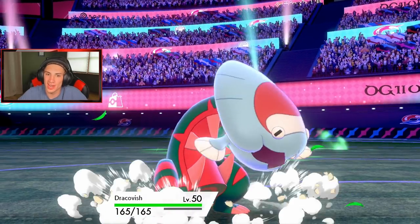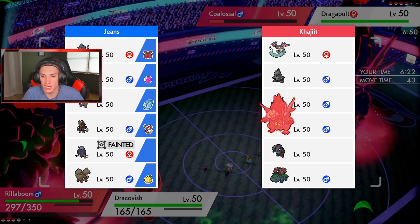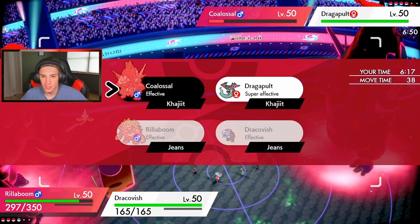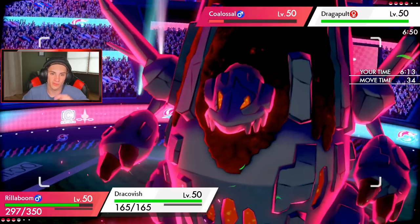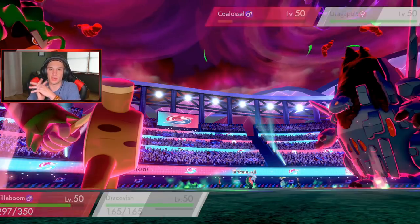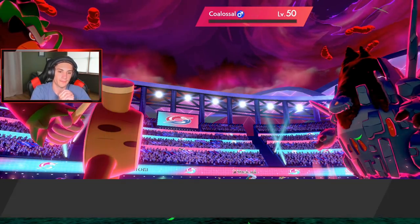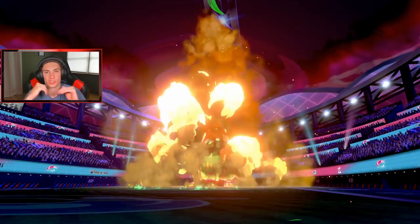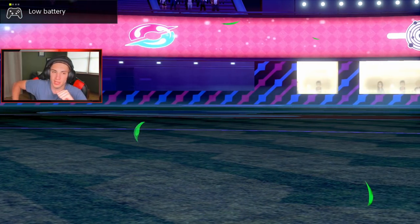Yeah that is totally our best play right now. Rillaboom — I think a lot of people are not ready for this grassy surge. I'm just going to go for Max Darkness — bye bye Dragapult, unless it has a Focus Sash. Then we're just going to scarf into a Fish's Rend. We've got speed all day. He might Max Guard but we're fine with that — it's dead anyway. That's why I put my Max move onto Dragapult because I was predicting a Max Guard.